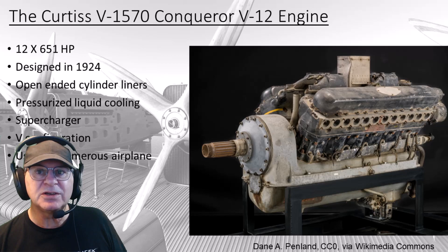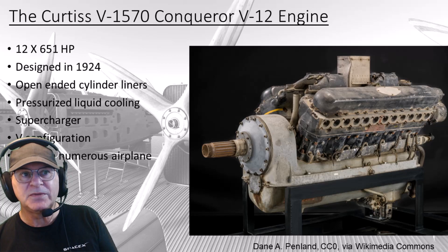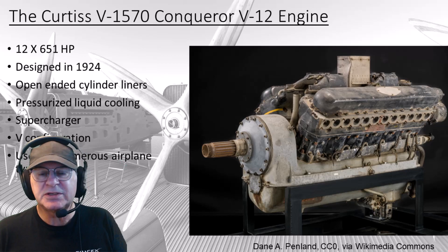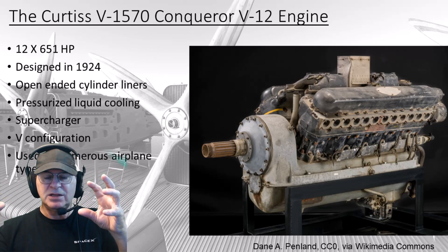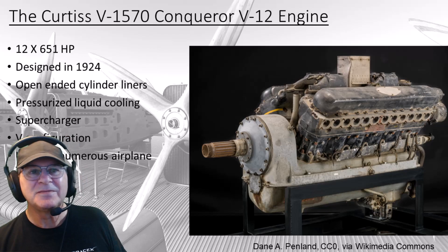Here's what the engine looks like — this one is sitting in the Smithsonian. That's the V-1570 Conqueror, a V12 engine, 651 horsepower, designed in 1924. Open-ended cylinder liners, pressurized liquid cooling, supercharger, V configuration — used on numerous airplane types of the day. Now take two of these and mount them inside the same nacelle, put a propeller on the front and a propeller on the back facing the other way — that's the tandem configuration.